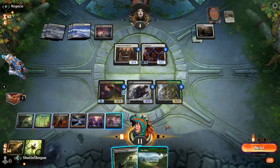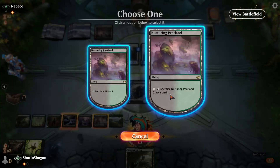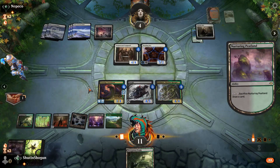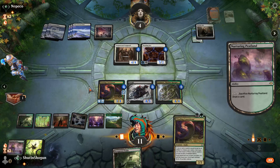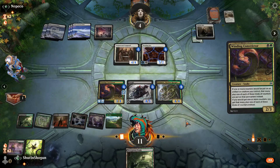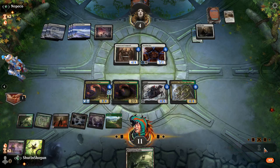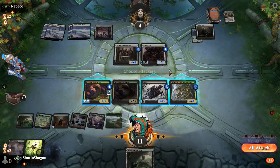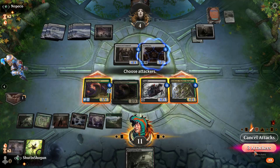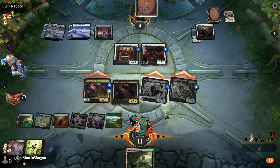I guess we could play the Shire and crack our Peat Land. There's a possibility they have some sort of removal spell. Winding Constrictor's not bad — we'll take that.